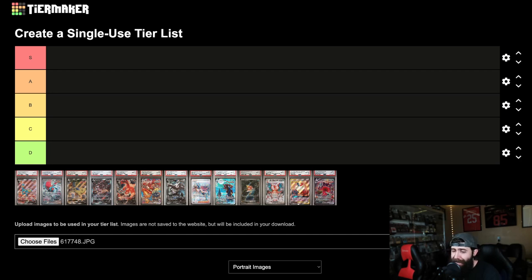Today we are going to make a tier list video. As you guys can see down here we have PSA 10s of a lot of the new chase cards from newer sets. We got some Scarlet Violet in here, even got some Sun and Moon, but mainly Sword and Shield. We're going to rank these based off of collectability, artwork, price, and investing — kind of based off of everything. I haven't done a video like this before so this should be fun.